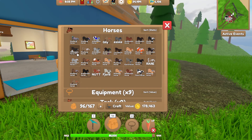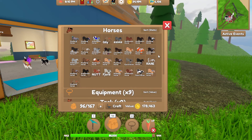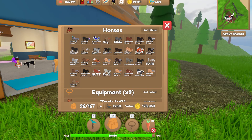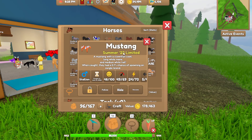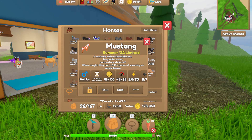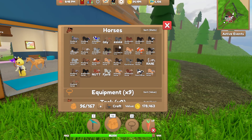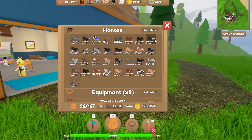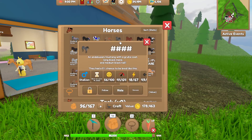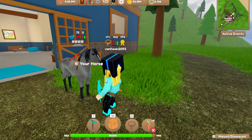I still have this Clydesdale mare and this thoroughbred mare — I was thinking of selling these guys. But this one is a special mustang, Summer '22 edition from Jungle Island. You can't breed with this horse though.